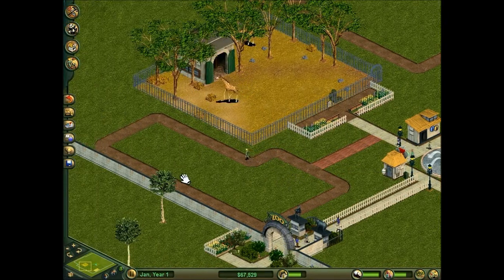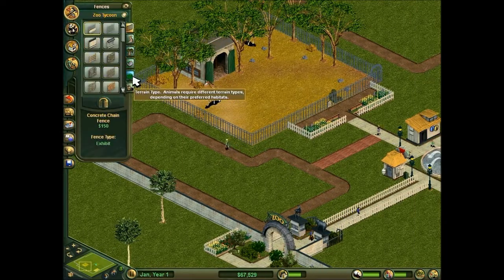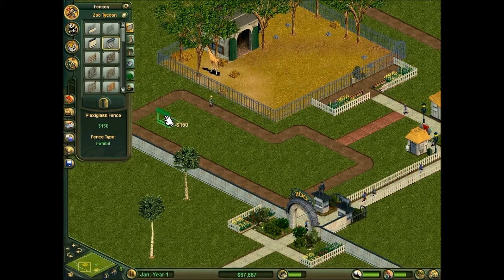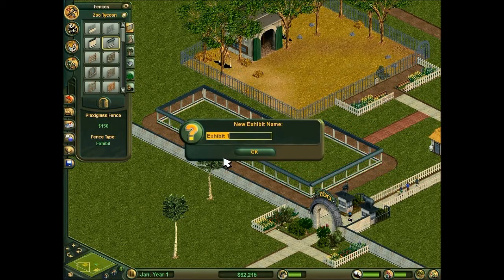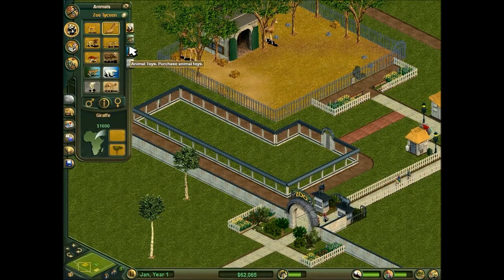What we really need to do is build an exhibit here and build a path so guests can actually get to the exhibit. Let's go for a plexiglas fence. I don't normally name my exhibits, and today is no exception, so it's just going to be called exhibit one. It doesn't really matter.